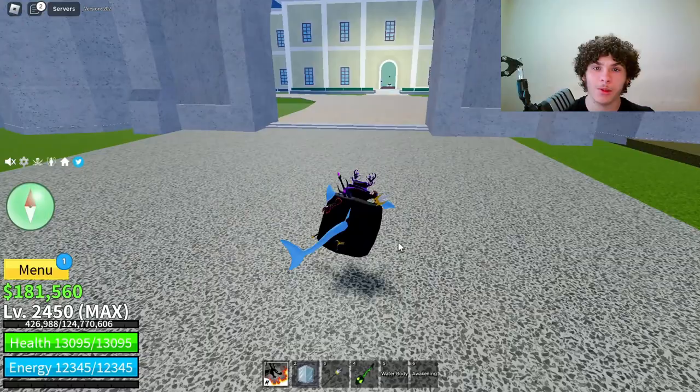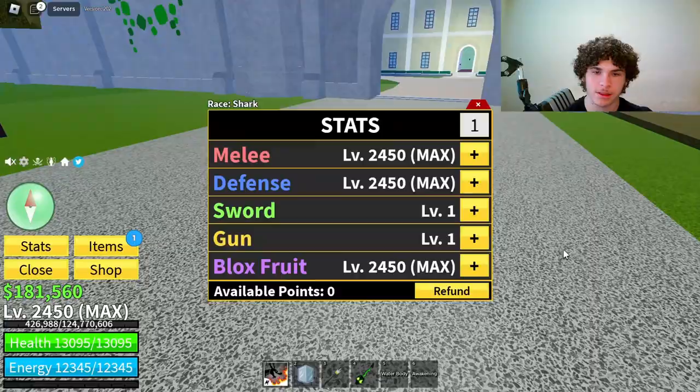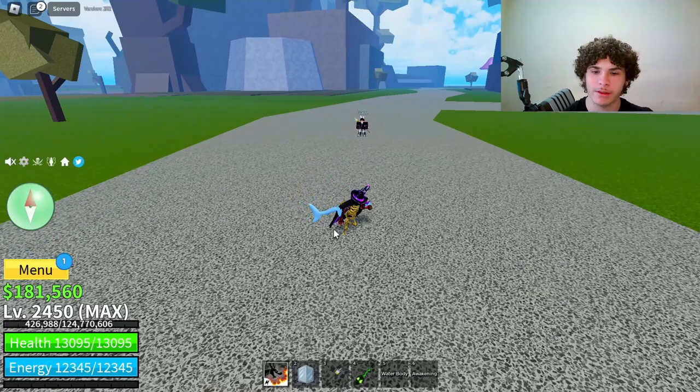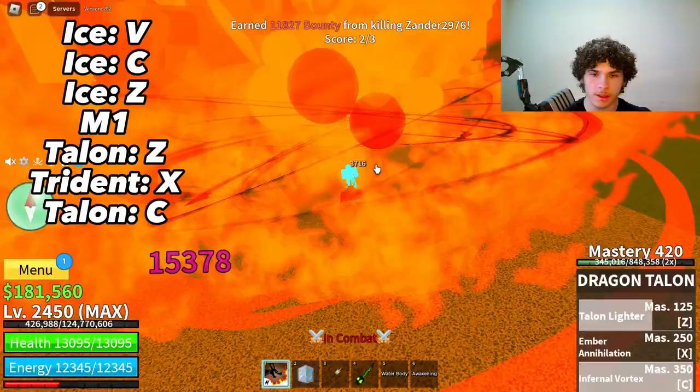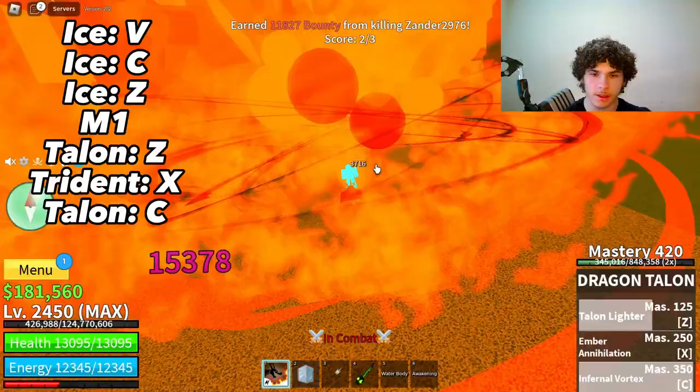The last combo is going to be a Spiky Trident, Ice, Dragon Talon combo. Same stats, nothing changed. The combo will be up on screen. Here it is: bam bam bam, Q, M1s, Spiky Trident — you want to pull them in — and then bam, or you can also use the X ability. Both of them work.